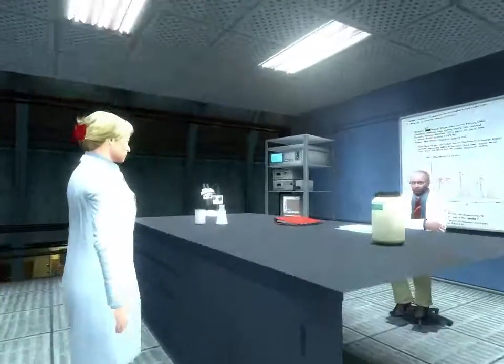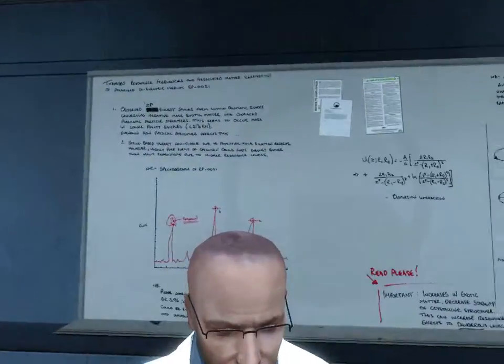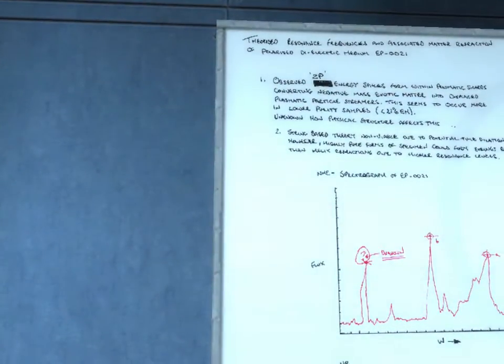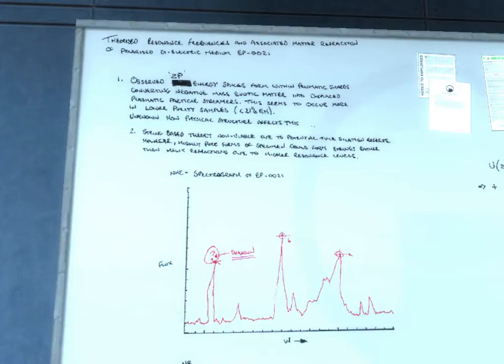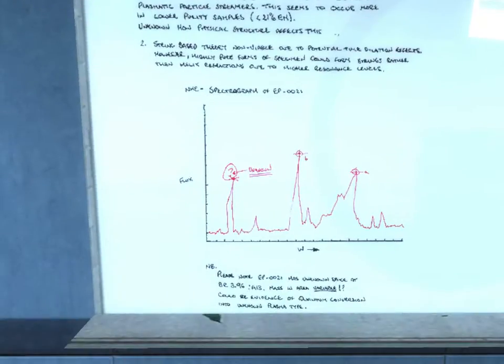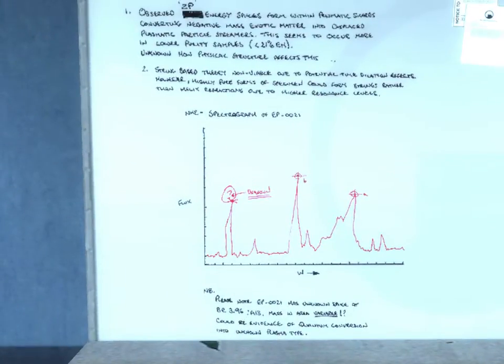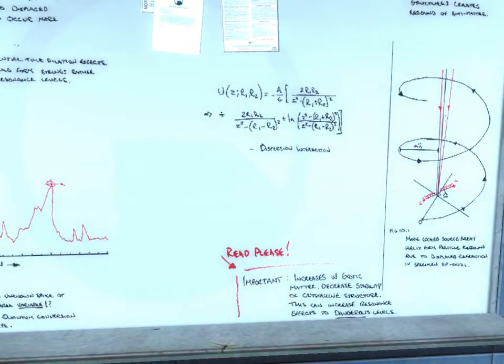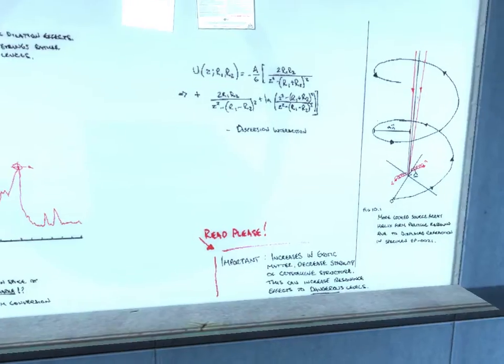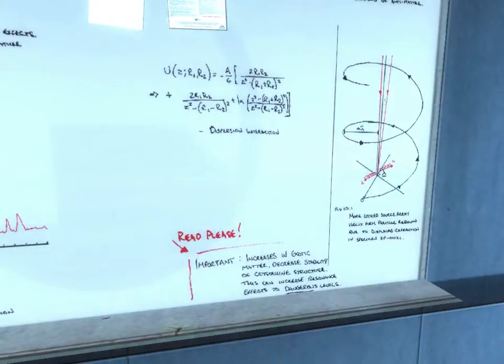Getting lost in the darkness. Hello there - I'm just going to read your stuff. 'Theorised resonant frequency and associated matter reaction of polarised electric medium.' It's an electrical one. Flux W - increase with exotic matter, decreased stability of crystallised structure. This can increase resonance effects to dangerous levels. Why didn't anyone read that?